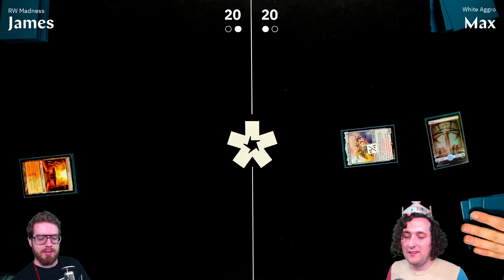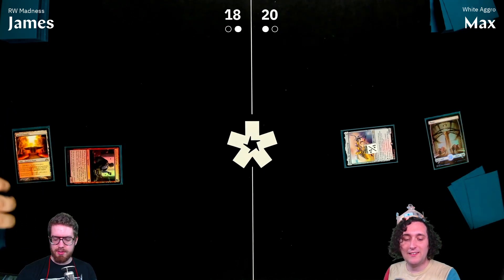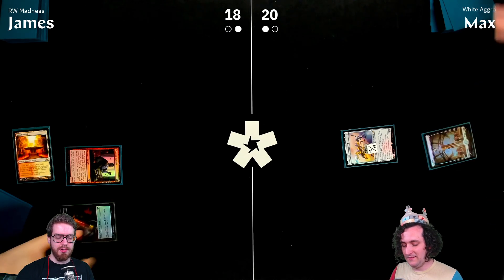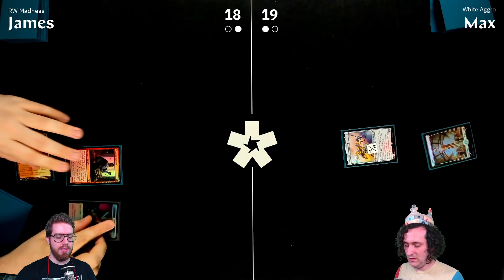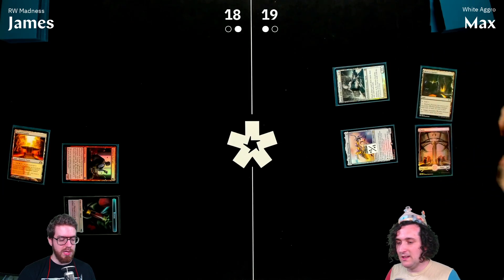Game three begins. James plays Voldaren Epicure on turn one, taking two damage. Max plays Spirit of the Labyrinth. James makes a blood token and passes.